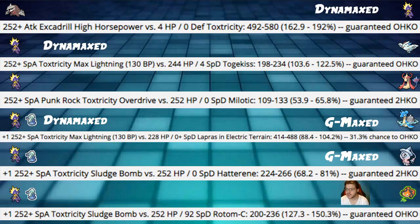Next, Max Lightning into a fairly defensive Togekiss at 244 HP and 4 Special Defense — similar to the common Pikalytics spread — you'll typically be able to OHKO with Max Lightning without even needing the Throat Spray boost. Then, Overdrive into Milotic hits 53 to 65%, so you don't OHKO. However, you can use your G-Max move to potentially inflict some status on the Pokemon, which is a good option. Overdrive also activates Throat Spray, and then you're good to keep going.